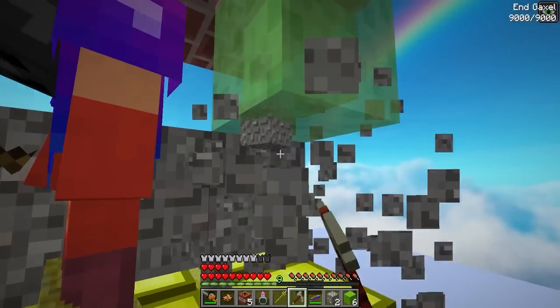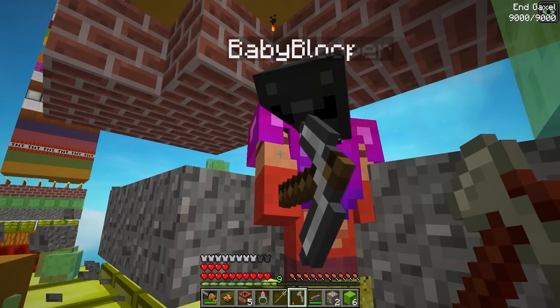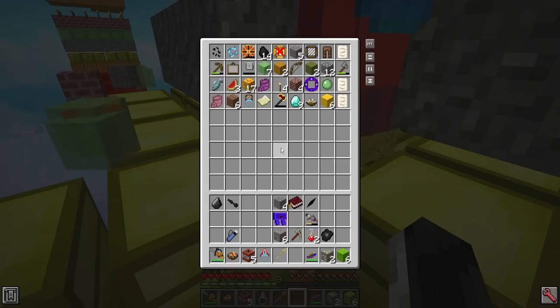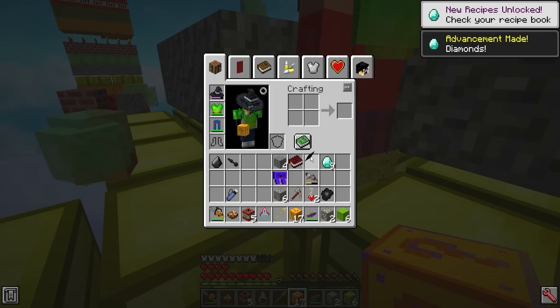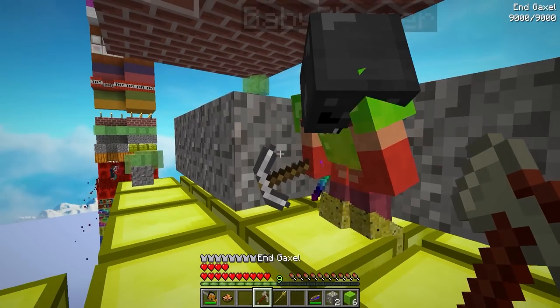Do you have any obsidian on you or did we leave it at the top? Okay, we can't place blocks. I have a missile — do you have a missile launcher by chance? Wait, let me check my chest. You have 17 random blocks, what are you doing? And you have a multi-helmet? Nine diamonds. I have rabbit — we have infinite food. Here's a spectra pickaxe — I have a spectra pickaxe for you.